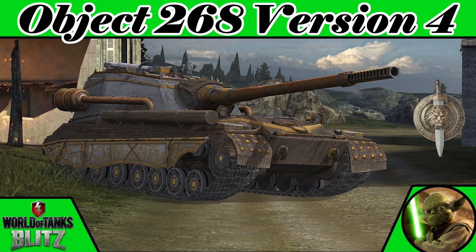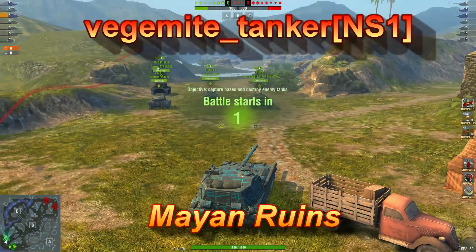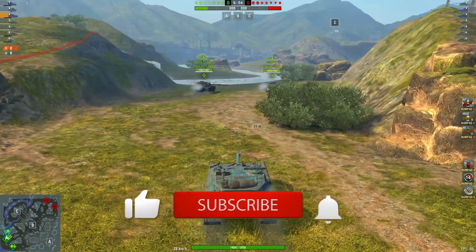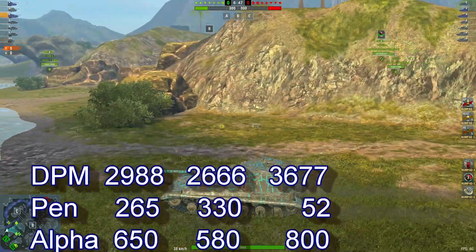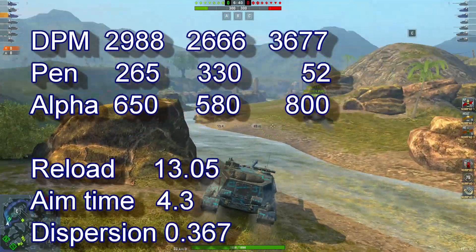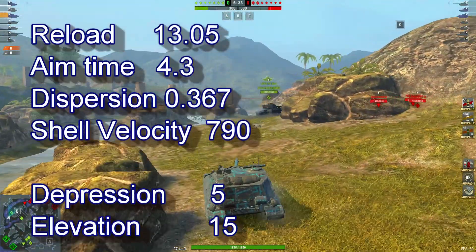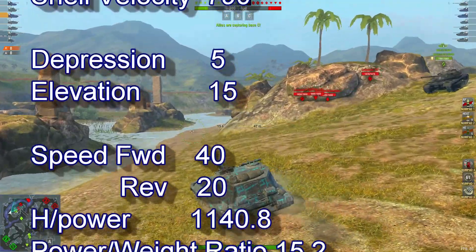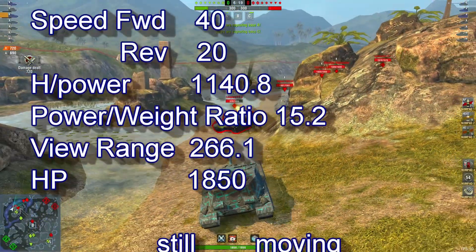Love the JagdPz E 100 version 4, the tier 10 collectible tank destroyer. Today we look at our first replay from Vegemite on the ruins map. Stats: 2,988 DPM, 265 pen, 650 alpha, reload of 13.05, aim timer 4.3, dispersion 0.367, shell velocity 790, depression 5, elevation 15. Speed 42/40, reverse 20, power-to-weight ratio 15.2, view range 266.1, and 1,850 hit points.